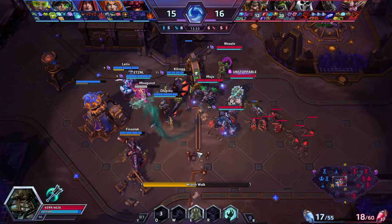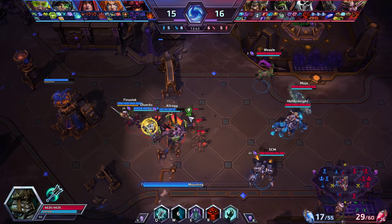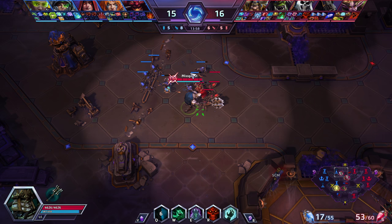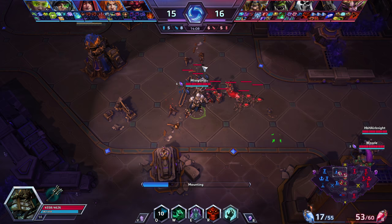Going into the enemy team, hitting everybody to reduce their damage. I hit Sonya with Q — reduced Wraith Walk cooldown, so it's ready again. I go back to what I do best: wave clearing and making sure we're punishing them. I didn't want to go in on the night camp because we weren't in position and they're close to level 16 — a bit dangerous to fight in a narrow engagement there.